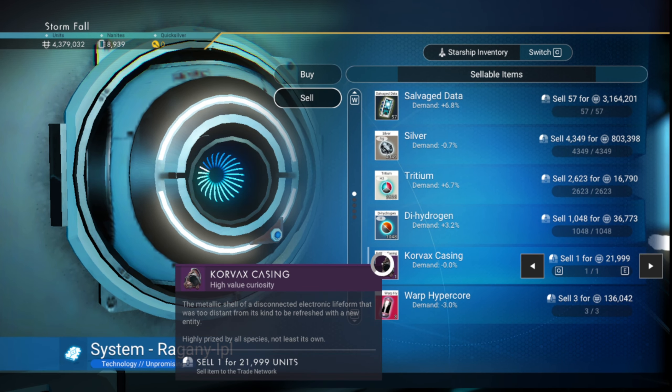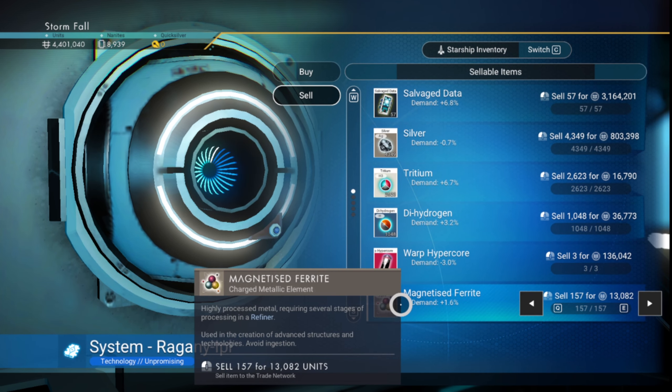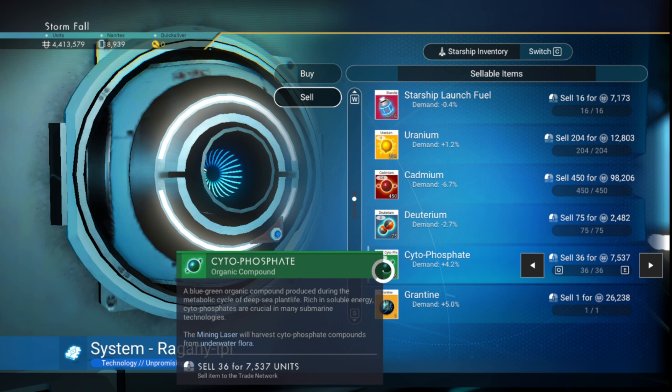We need the silver, we need that. We don't need the corvette casing. We need the navigational data. We don't need the chlorine or the carbon.